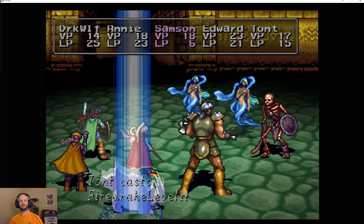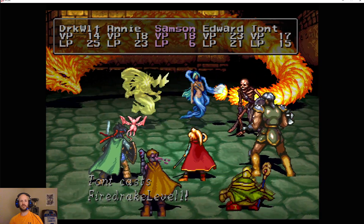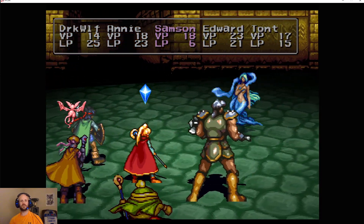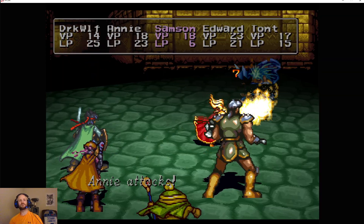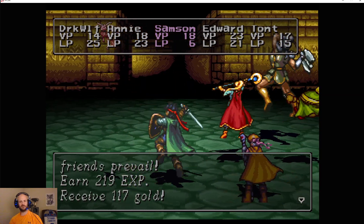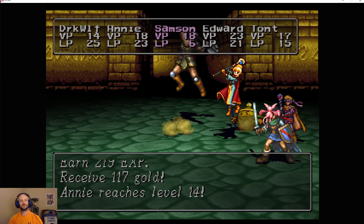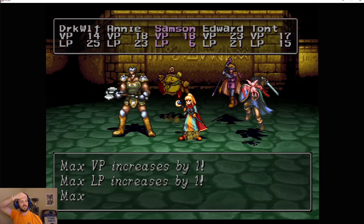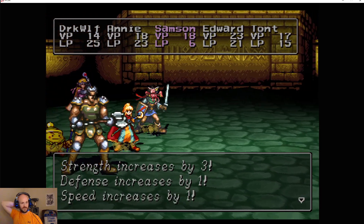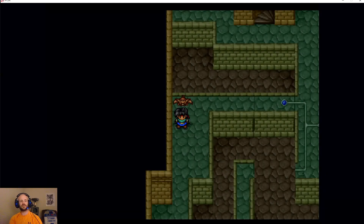Here we go — should at least take out the one Sylph and the Skeleton Warrior. Good. Hopefully Annie can finish the job. Beautiful. You can see how helpful a spell like that is, particularly if a character's fast enough to get it off before the enemies are able to attack. Annie reaches level 14 — a little bit of EP, LP, MP, strength, defense, and some more speed, as well as Silence Level 1. So that's our second character who has the ability to silence now.